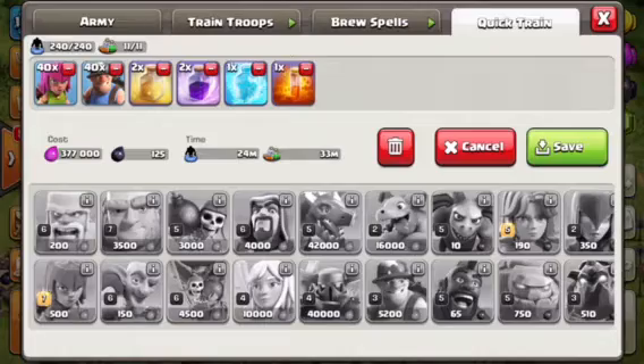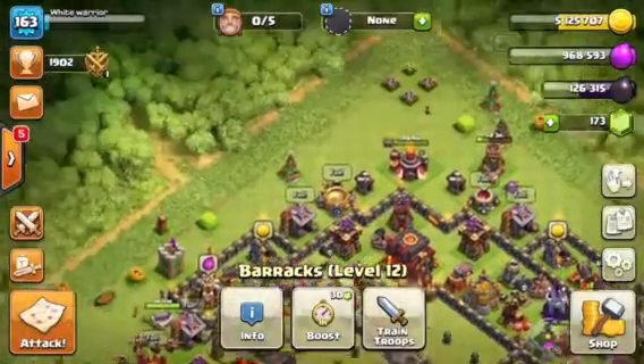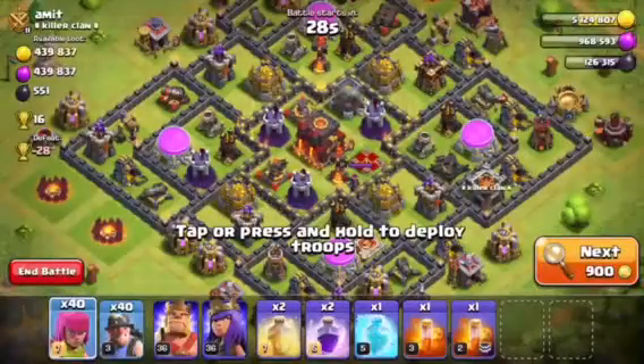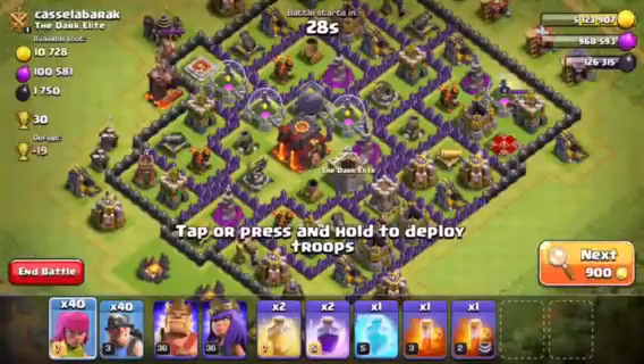You can get all the dark elixir, even if it's in the middle of the base. I'm going to go ahead and attack using this deck to show you guys how good it is right now, since level 3 miners came to Town Hall 10 due to the balance change. Let's go ahead and find a base.